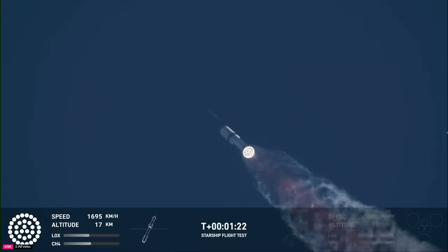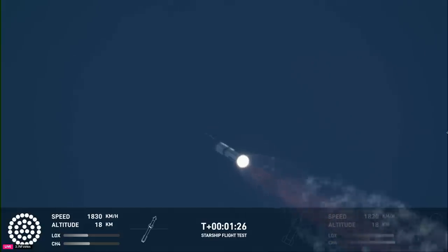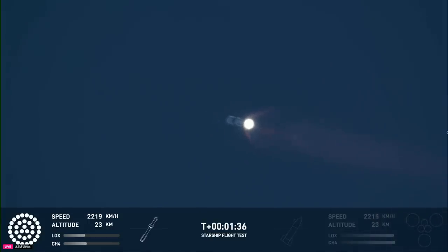At this point we've passed through that point of maximum aerodynamic pressure — that max Q. Coming up in just a little over a minute from now is going to be hot staging. We're going to see the six engines on the ship ignite while still attached to the booster. Just before that, we'll see all but three center engines on the booster shut down, in what we call MECO — most engines cut off instead of main engine.